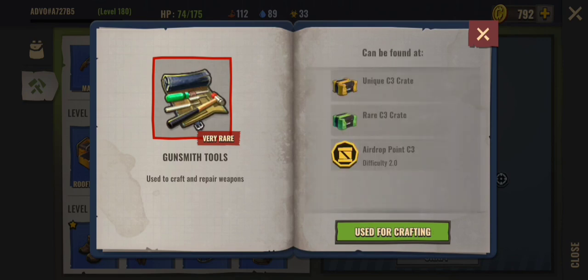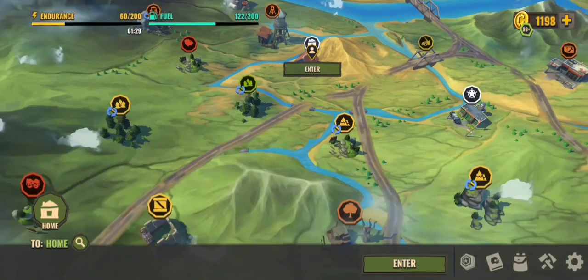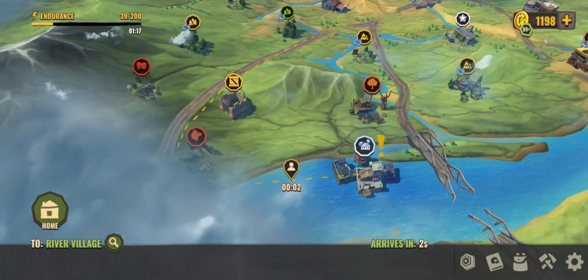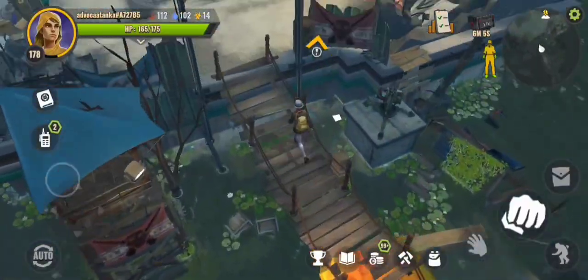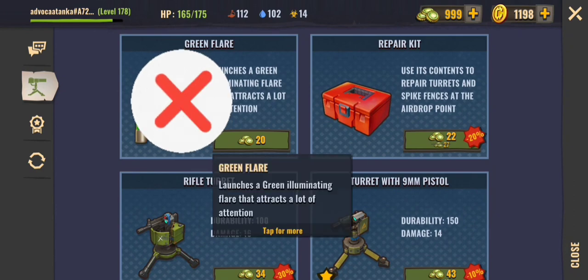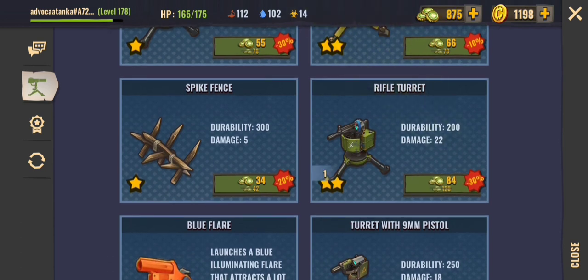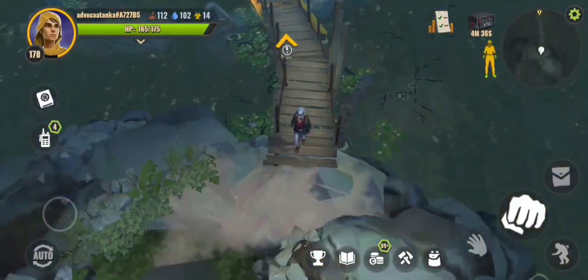I'll show you where you can obtain the gunsmith tool. The rest of the items can be found from loot or crafted, but the gunsmith tools you can only obtain from the airdrop, or if you successfully complete the airdrop competition and get to second place. Our first stop is the river village to see Wendy — bring some caps to buy spiked fences or anything you need to complete the airdrop. Use the blue flare, not the green flare, as the green flare does not give you the gunsmith tools.